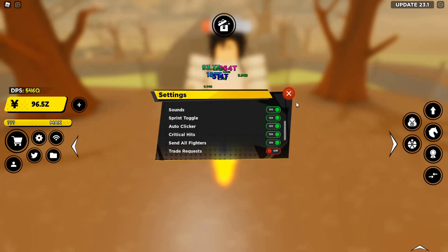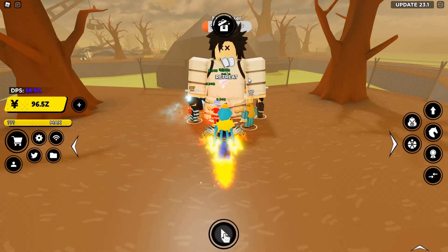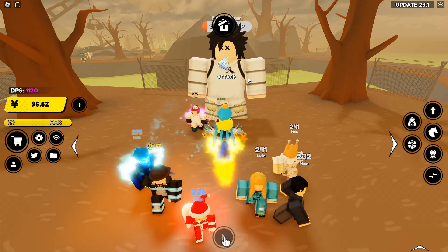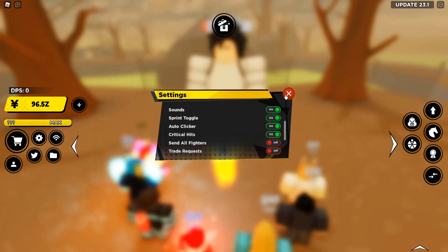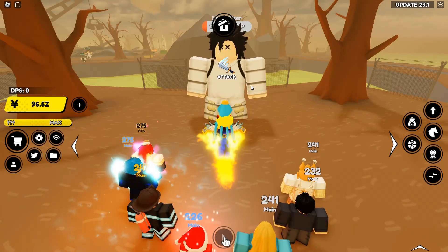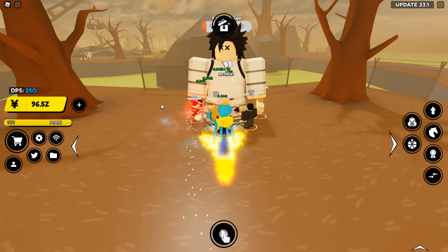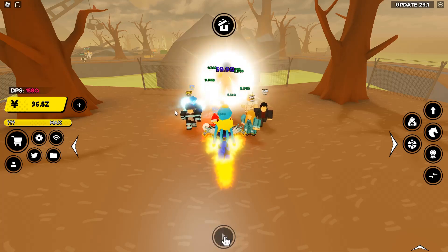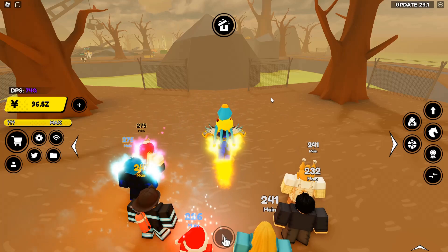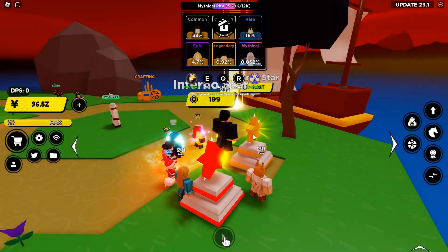Even if the boss is within range of both of those clicks, you won't accidentally send your fighters off by clicking on it twice, as you would if you had 'Send All Fighters' on. The reason you click two separate spots is: if the boss drifts a little to the right, the first click might miss it, but the second click will catch it — and vice versa. This makes it so if the boss spawns within a small area, you can still click on it to get your damage in.